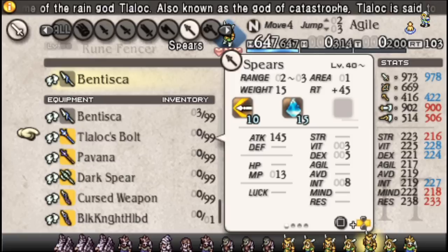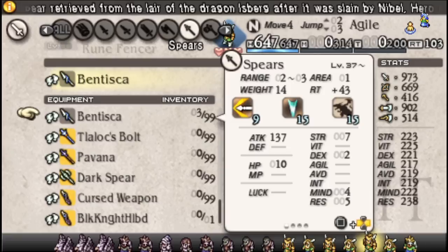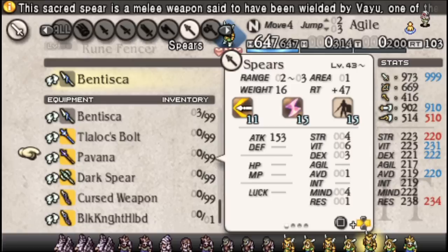The Tlalox Bolts — Ogwater, Charmproof — kind of oddly specific, but if you're running Water, it's alright. Compared to Bentisca's massive Strength bonus for defense, the Tlalox Bolts gives some Vitality, Dex, and Intelligence. So for Water casters it could work pretty well, but Charmproof is very oddly specific.